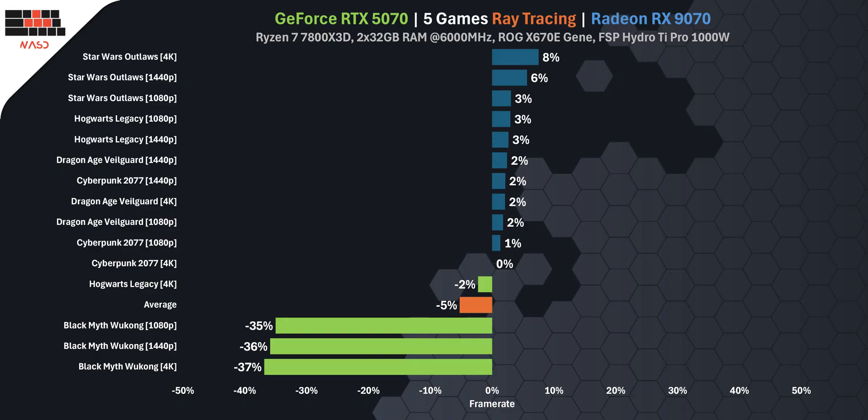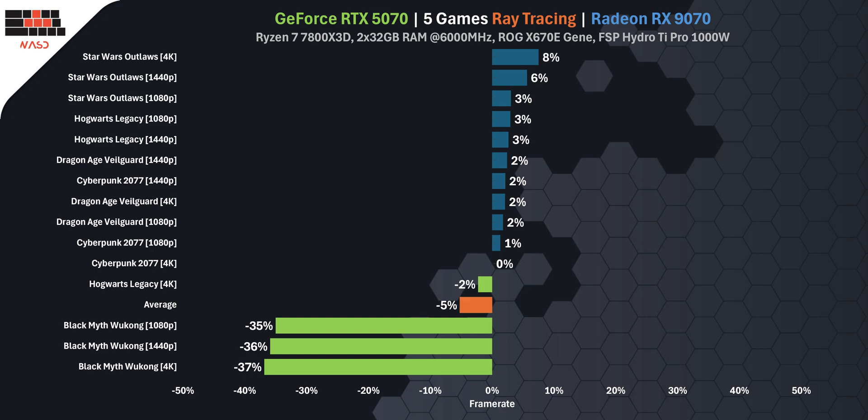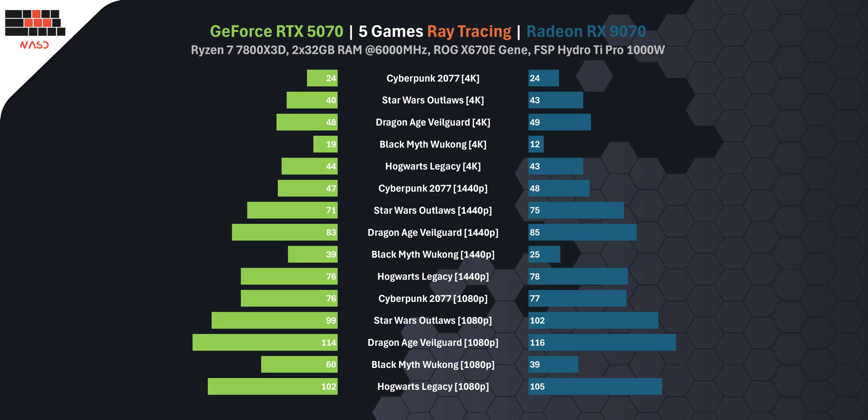In raytracing overall, Nvidia still holds an edge, especially in games optimized for its architecture. But the RX 9070 isn't a punchline anymore — it's competitive in 3 out of 5 titles, and in some like Star Wars Outlaws and Dragon Age, it's actually better. And that's what makes this generation so interesting. When you average the raytracing results across these 5 modern games, the picture becomes really clear: Nvidia leads, but it's no longer dominant.